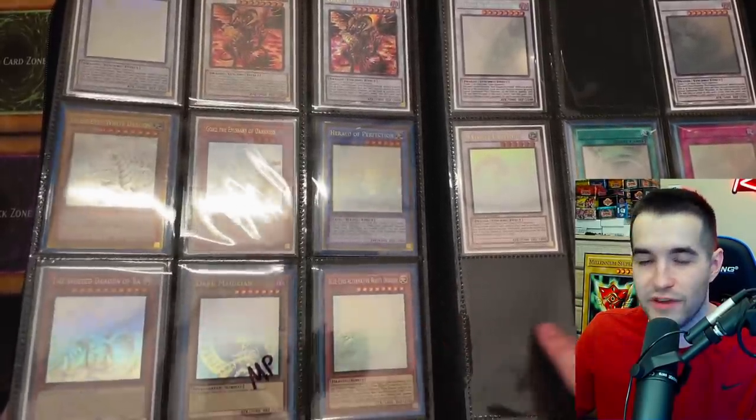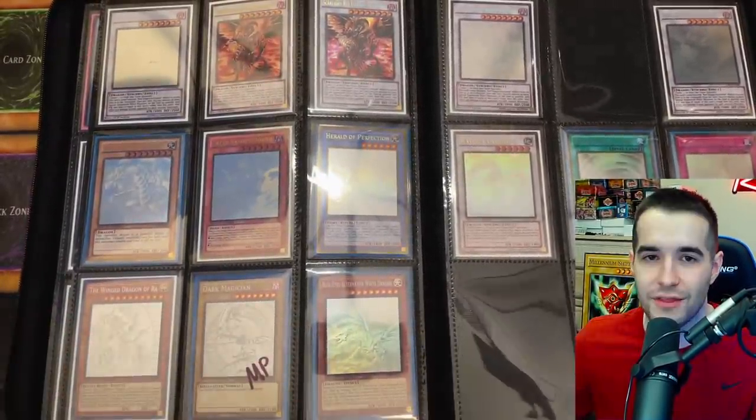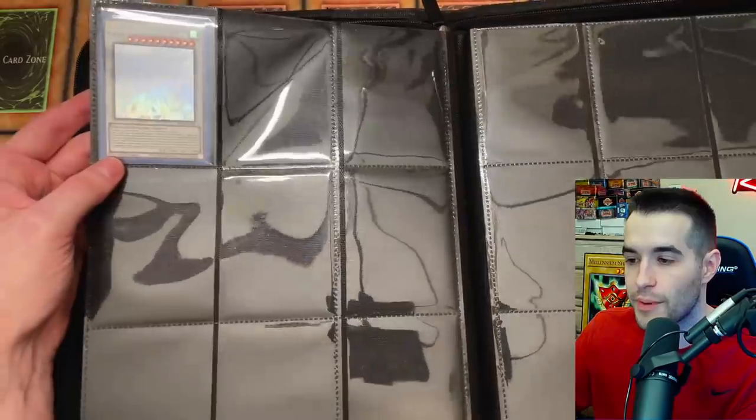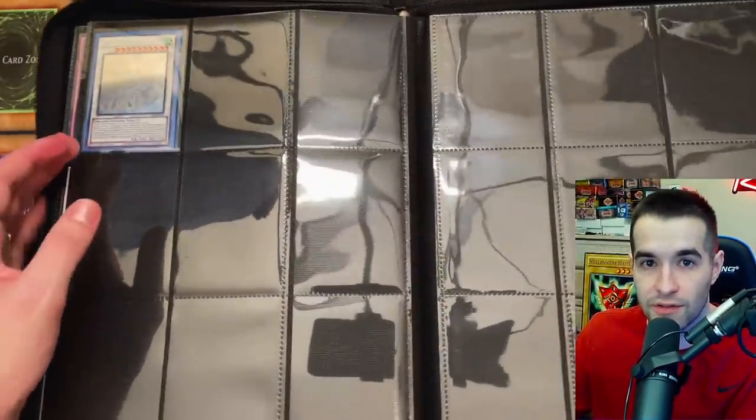It also worked out perfectly that Winged Dragon of Ra plus the five ghost rares from Ghosts from the Past 1 fit into exactly six slots on one row. There's one stray slot — Clear Wing Synchro Dragon — that will fill in perfectly once Ghosts from the Past 2 drops. That top row is going to look great. That wraps up the ghost rare binder!